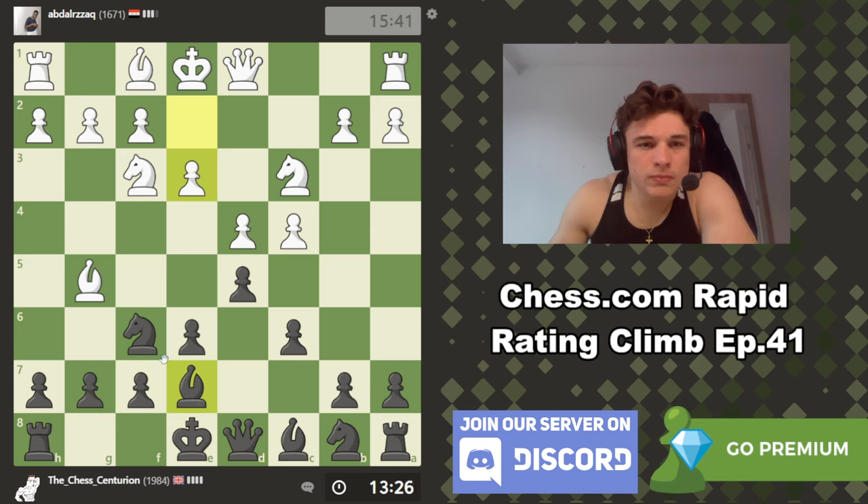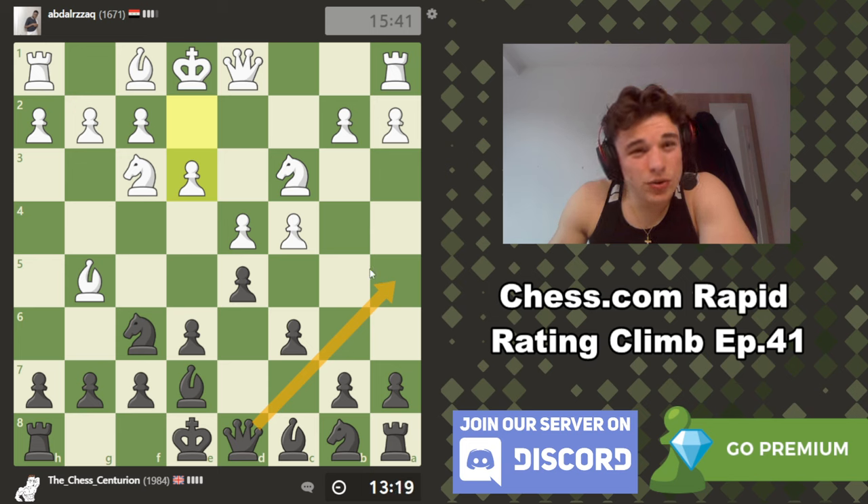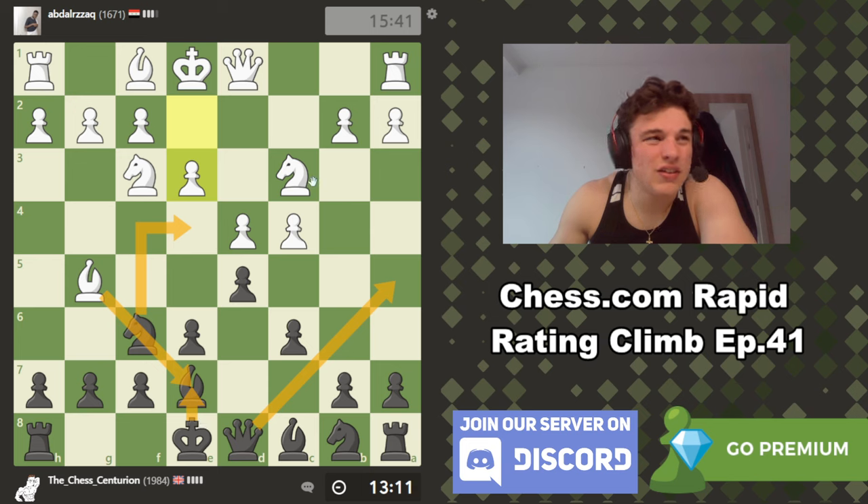This is an incredibly solid opening, the semi-Slav — even though it might not be objectively amazing, I feel like it's so easy to play, so I'm a fan of it. Knight bd7 looks good here. Queen a5 also looks good, looking at moves like knight e4, but then he can always take the bishop and then our king will have to take and I'd rather not do that.